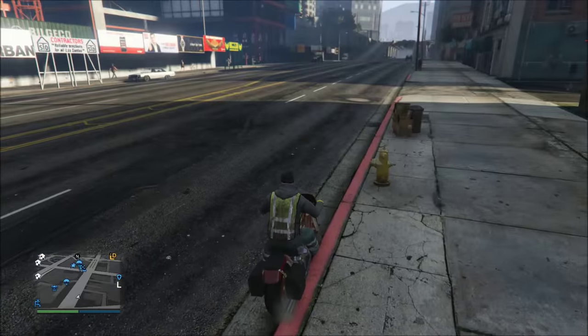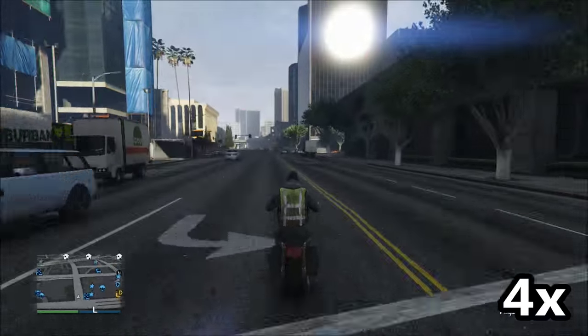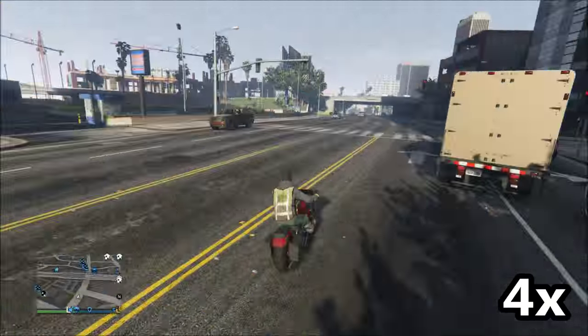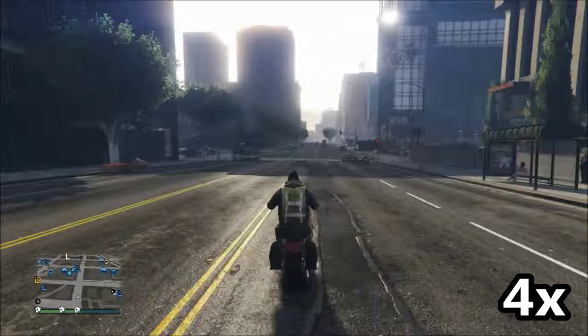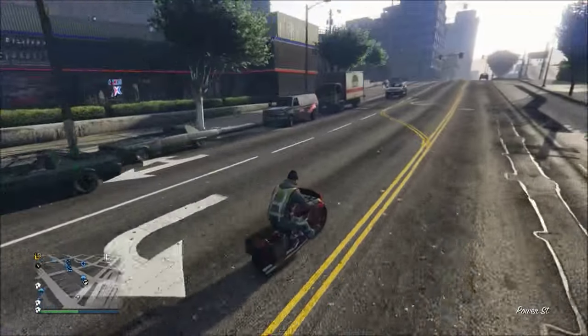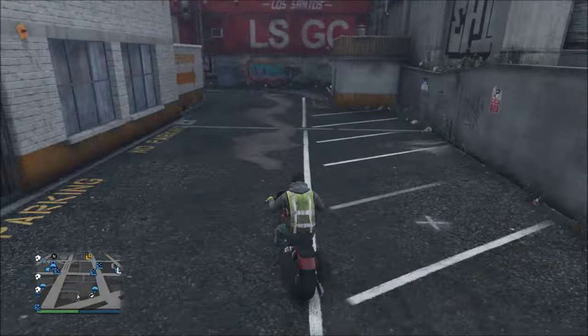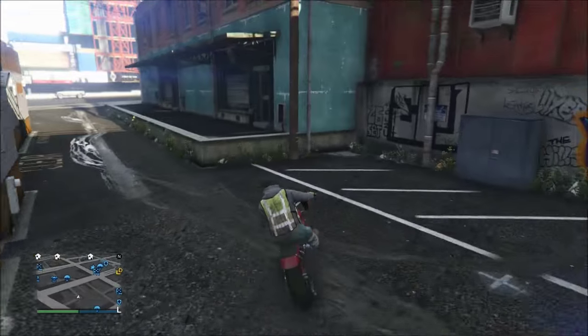Basically all you want to do is bring your motorcycle to this location and drive around the streets that surround these two buildings. The time of day doesn't really matter at all. What you're doing is just looking for anybody on a motorcycle — if you see a motorcyclist in the distance, go up to them and check if they're on the Western Bagger.